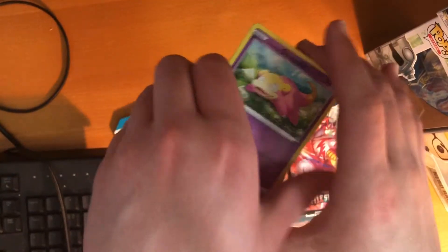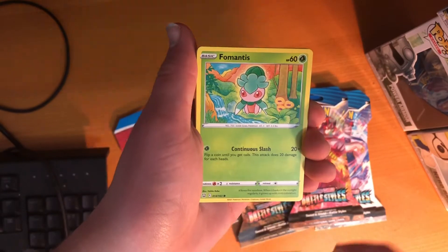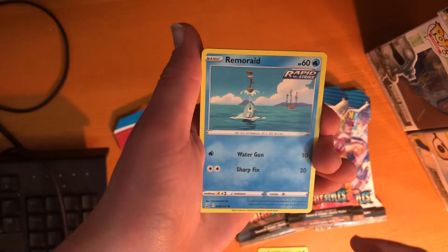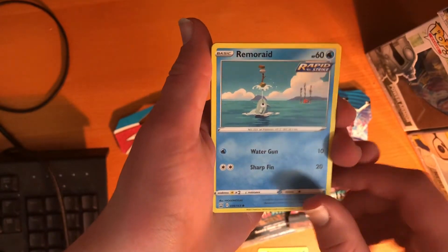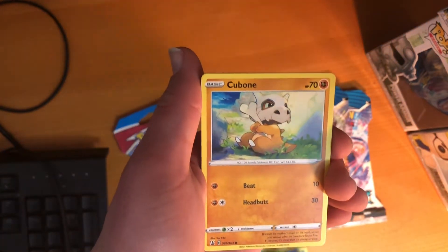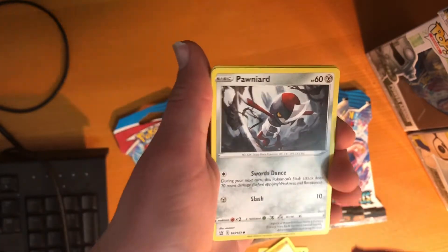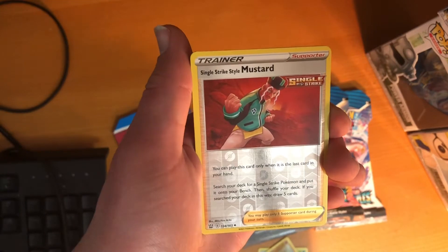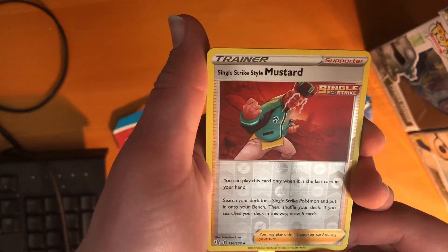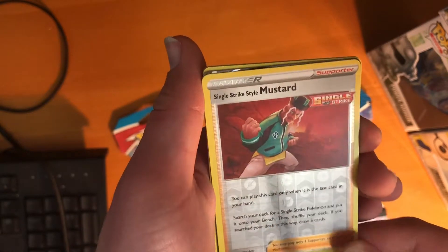We start off with a Galarian Slowpoke, Formantis, Remoraid, that's a Rapid Strike Stamp, we have Cubone, we have Puniard, Single Strike Style Mustard — what? And a Single Strike Stamp there, that's an interesting card.